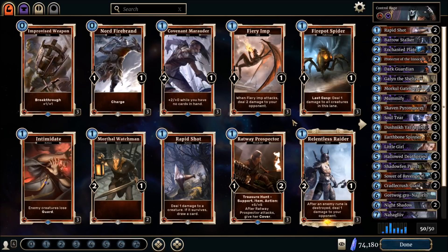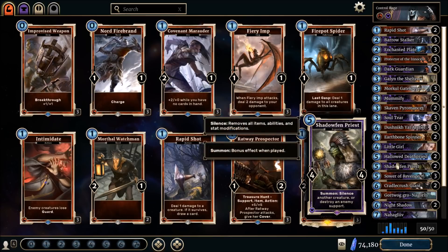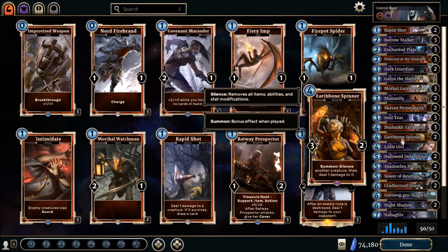First of all, you have support destruction in the form of the Archery that destroys an enemy support or deals one damage. You also have support destruction from the Shadowfunt Priest, which can silence another creature or destroy an enemy support. Then there's more silence from the Earthbound Spinner — silence another creature, then deal damage to it. So silence, silence, support destruction — pretty good.